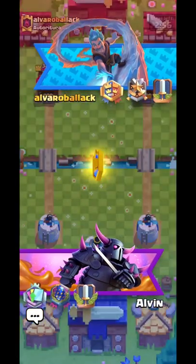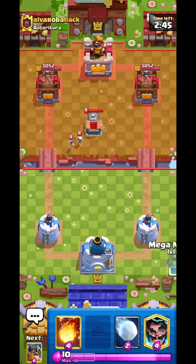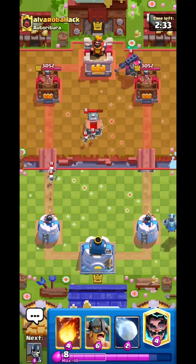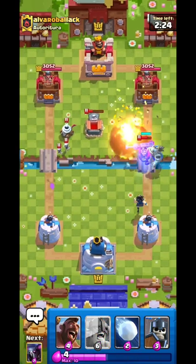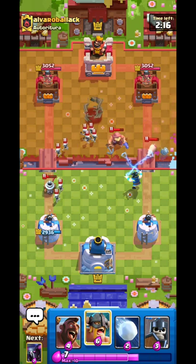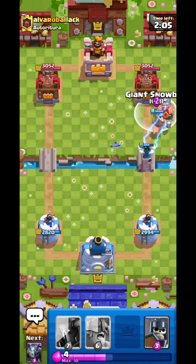Now we're jumping to our first match. This deck is really interesting because you have a lot of easy tank killers that can easily carry you the game, especially against Golem and basically any beatdown decks. You have PEKKA and the E-Barbs, and also the E-Wiz as a supporter to stun things. Our main win condition is the Hawk Rider and the E-Barbs. Make sure to save your Mega Minion if possible, because if they have Lava Hound you're pretty much screwed — so don't use it unnecessarily.